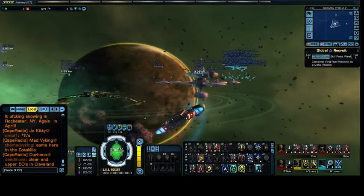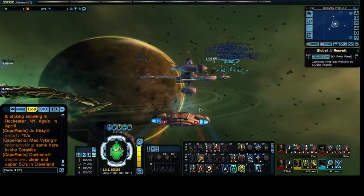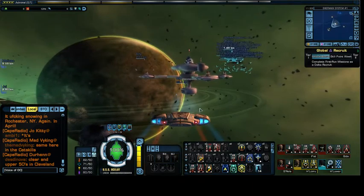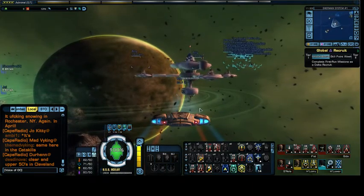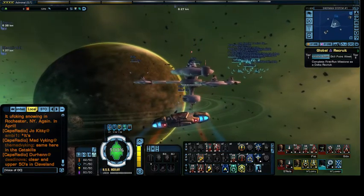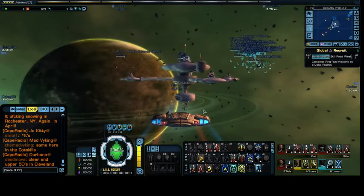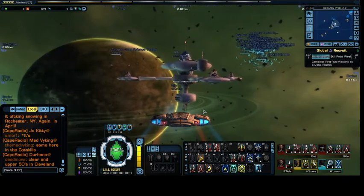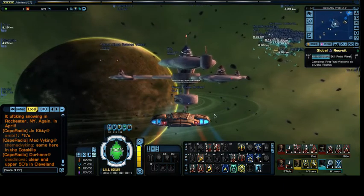There is Deep Space Station K7. If anyone remembers Deep Space Station K7 or finds that familiar — if you watched Deep Space Nine — this was part of an episode where the crew of the Defiant went back in time and met Kirk and the crew of the Enterprise.